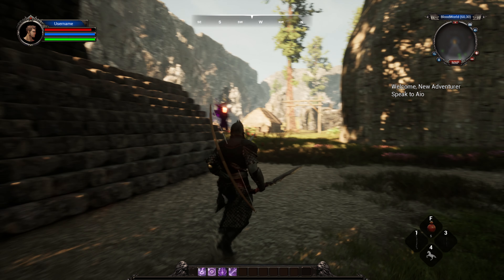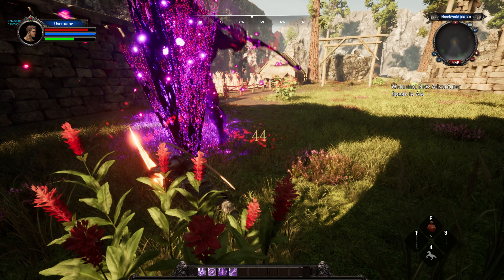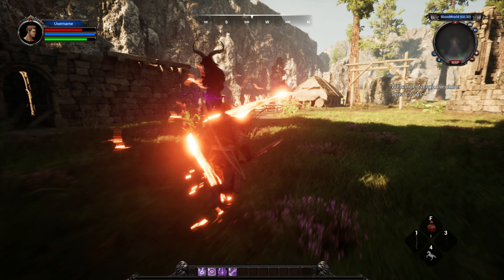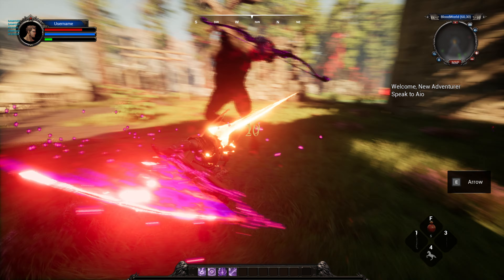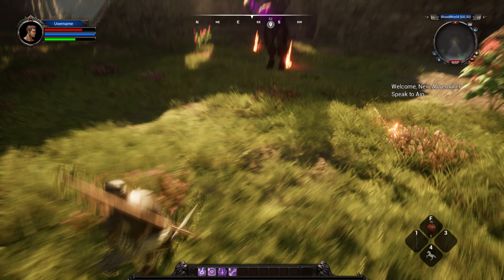So let's go to sword combat. If we sprint up and hit attack, we're going to do a sword smash skill, which has a cool effect. We'll use our basic sword combos. Got to actually hit the guy. Dodge.